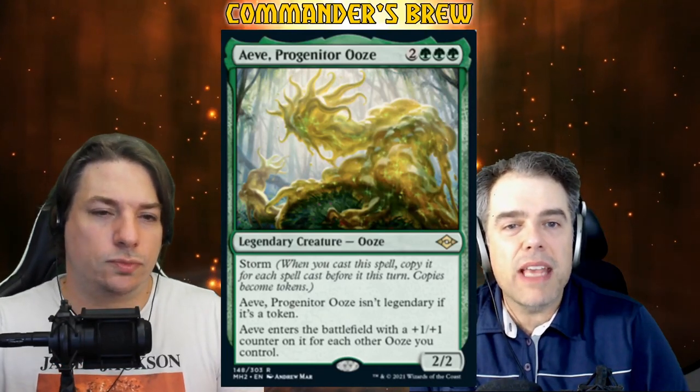Okay, here we go. It's Ave Progenitor Ooze from Modern Horizons 2 — an interesting card. There are two Mono Green Storm cards in this set, which is wild. And you've chosen one of them here, obviously. What route are we going with Ave? So Ave is brand new — a lot of people might not know Ave yet. Let's read what Ave does.